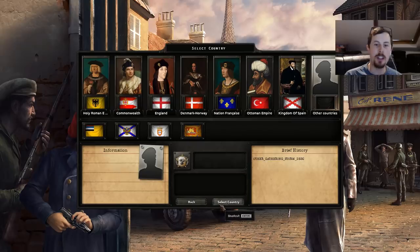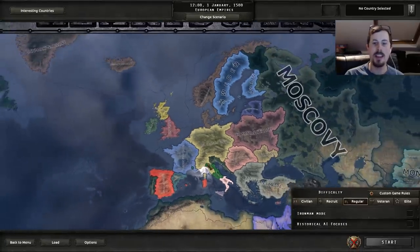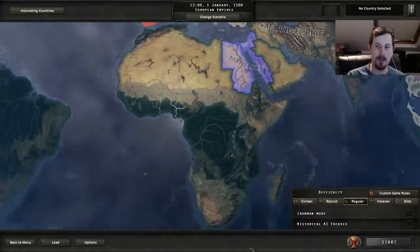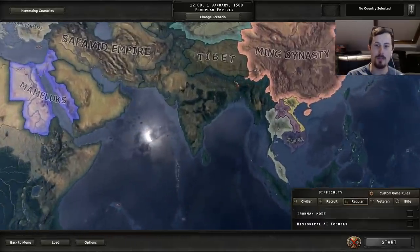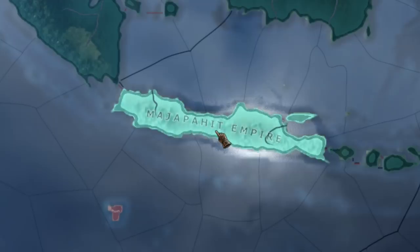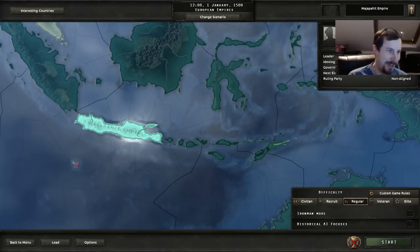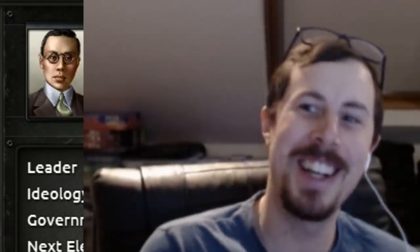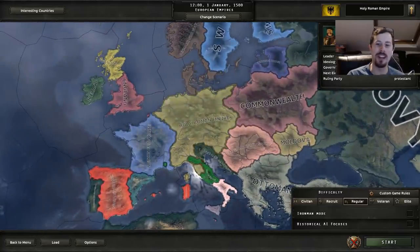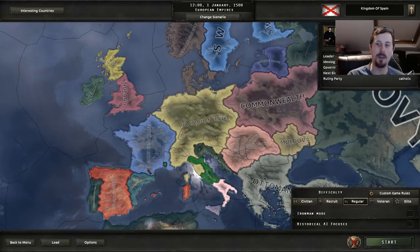So if we take a little look at the map, this is the state of the world. We have Denmark, Norway, and Africa is apparently not in the mod. India is gone. Along with most of Asia, apart from the Majapahit Empire led by Maximilian I. I've also got the Ming Dynasty led by Pu Yi. I think the only really developed nations are the main European ones, such as England, the Holy Roman Empire, and Spain.